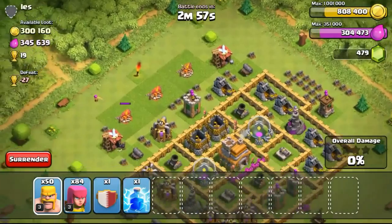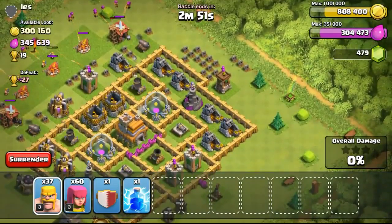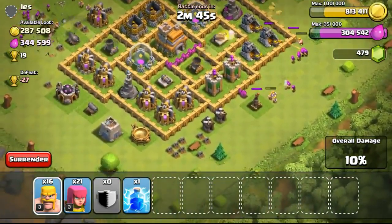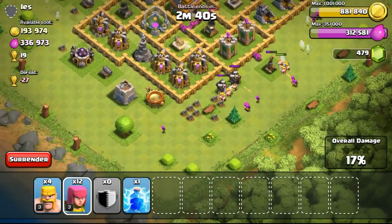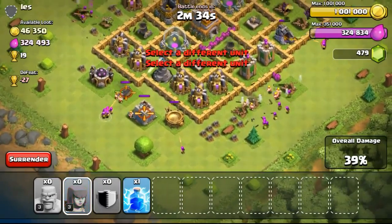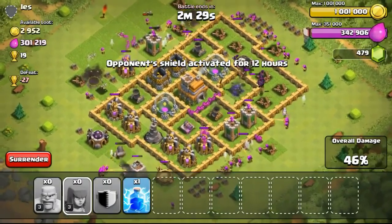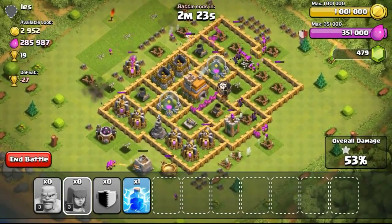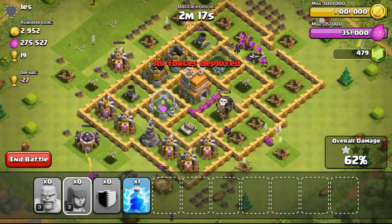I definitely wanted to go for it because I just need 200,000 gold to fill my storage to the cap of 1 million. Going ahead to attack with 345,000 gold available. Spreading my troops on the top right to focus on the gold mines, deploying some archers on the right side, and dropping some barbarians to take out the air defense so my balloons could fly around without harm. Stealing a lot of the loot — stole all the loot from the gold mines. The gold storage has reached 1 million, so both resources are at cap right now.